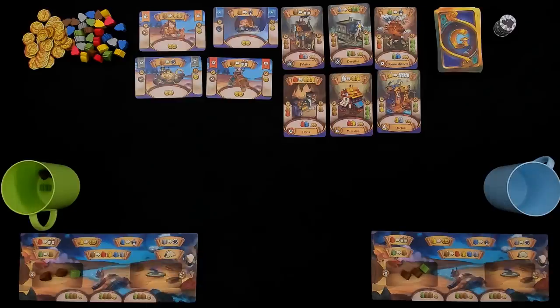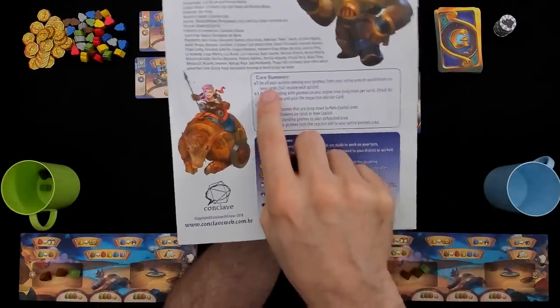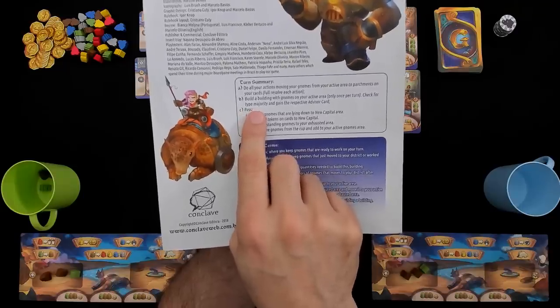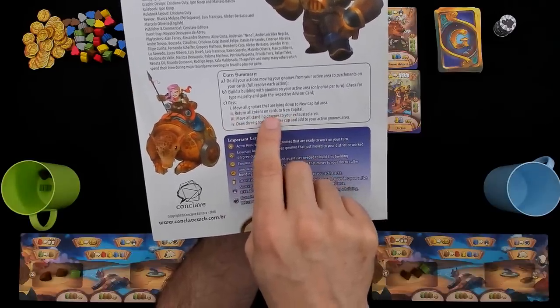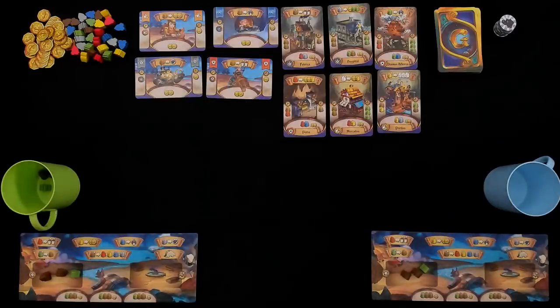So how does it work? Well, the turn summary on the last page pretty much sums it all up — it's super simple. Do all your actions with your active gnomes. If you want to, build one building. And at the end of your turn, move all the gnomes that were used either to the new capital or to your exhausted area. Then at the end of your turn, draw three more gnomes. Couldn't be simpler.